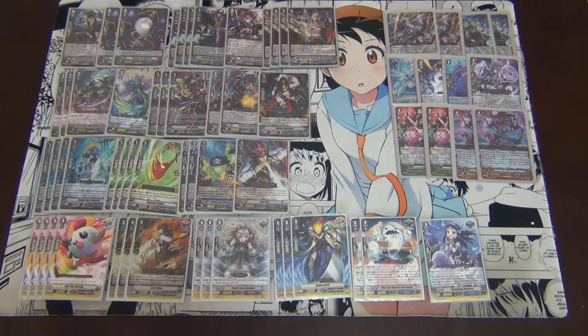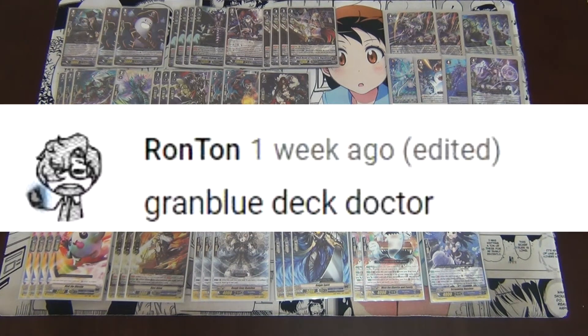Hey guys, it's Derek again. Welcome back to WCC with another series of Deck Doctor. First of all, shout out to William Lee in Malaysia who topped with Harry for Kuala Lumpur's Bushiro Springfest using the Alice and Leslie combo. Today we have a Grand Blue deck submitted by one of our followers. Shout out to Ron Tan.